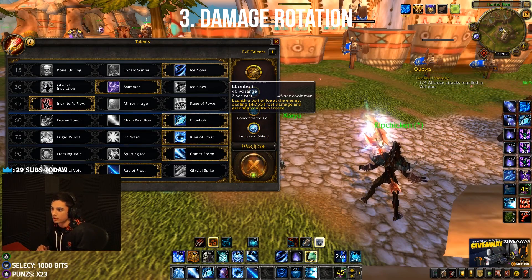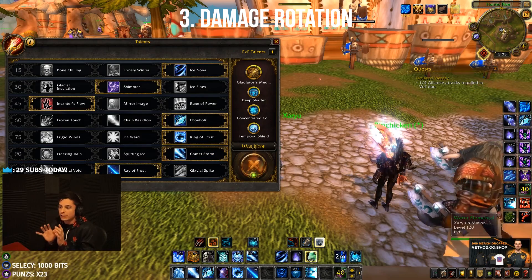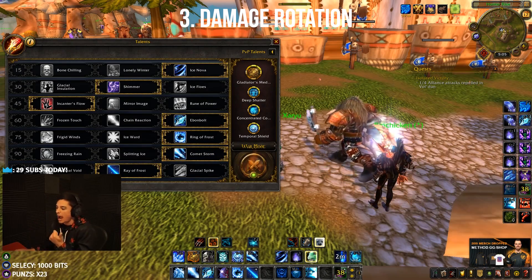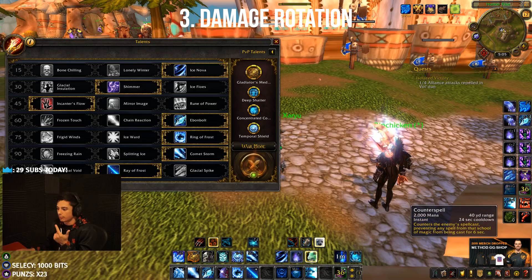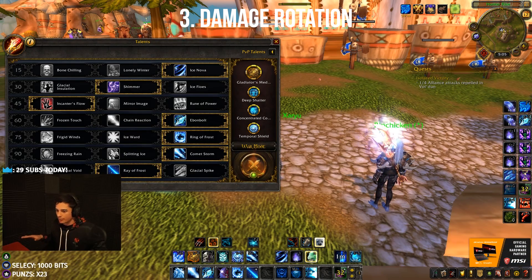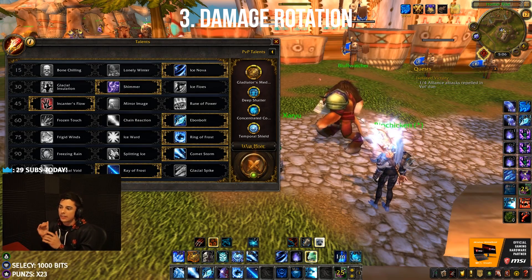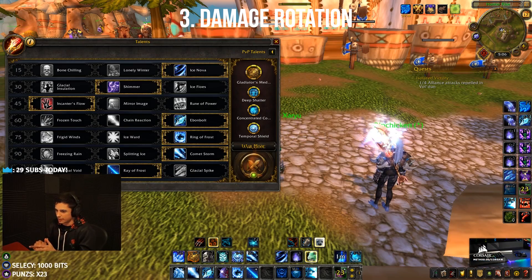Ebonbolt and ray of frost can be used for burst, but only if you have already exhausted orb, comet storm, ice nova, ice lance, and flurry. If all those options are gone, then think about casting an ebonbolt. If you have no ebonbolt, then think about casting ray of frost — especially if they're running around a pillar. That is your damage rotation as a frost mage.